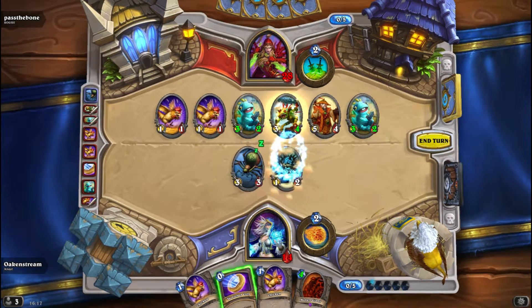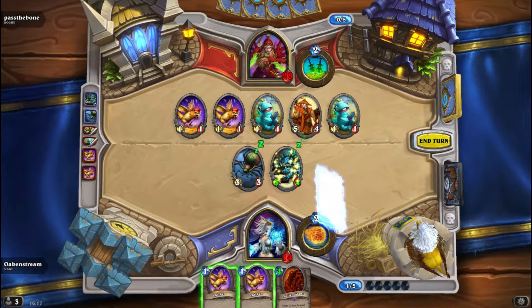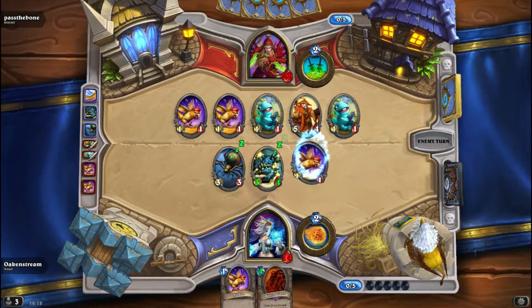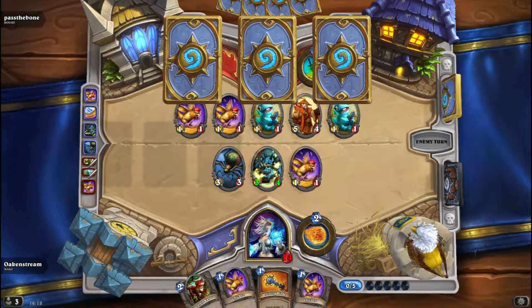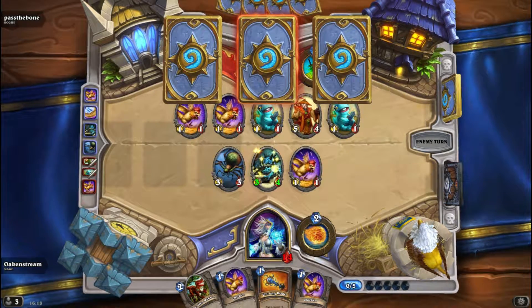I got a Hungry Crab — woo! Is that enough though? He has 5, 6, 7, 8, 9 — yeah, it might be enough. So I actually got the counter for his Murloc — a Hungry Crab, that's cool. So at least I can put up a fight, and hope for an Antique Healbot or something so I can heal up.